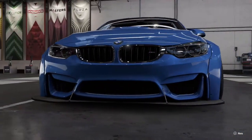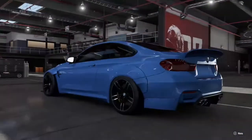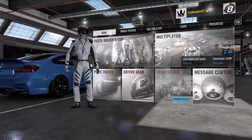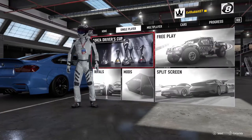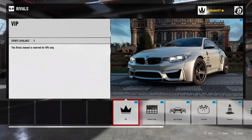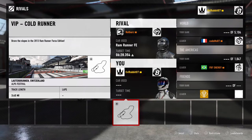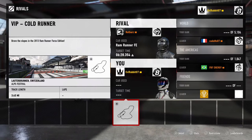So like I said, we're here today to see if we can get those driver's gears for Halo. We've got to go here into single player, into Rivals. One of them is the VIP Rival — we're going to go there, and it is the 'Cool Running' one at the bottom of the list. Cool Running is one of the rivals events to unlock the two driver's gears. We're doing this: 'Brave the Slopes' in the 2013 RAM Runner Forza Edition, and we've got a rival time of six minutes and 28 seconds to beat.